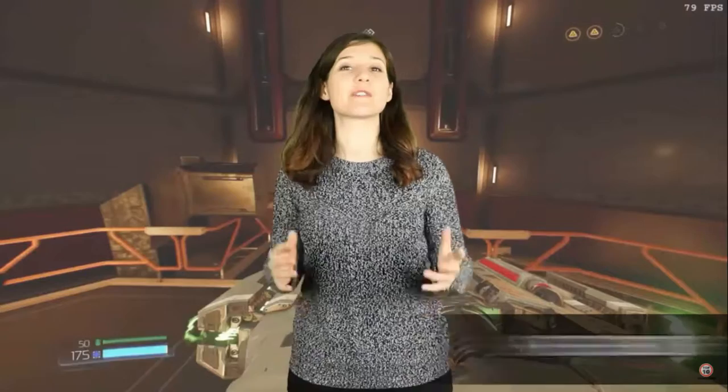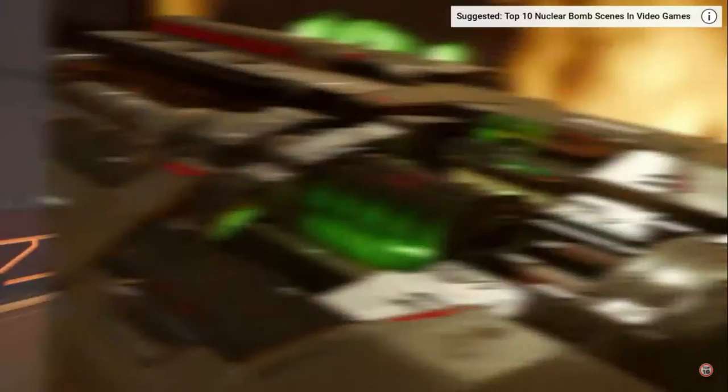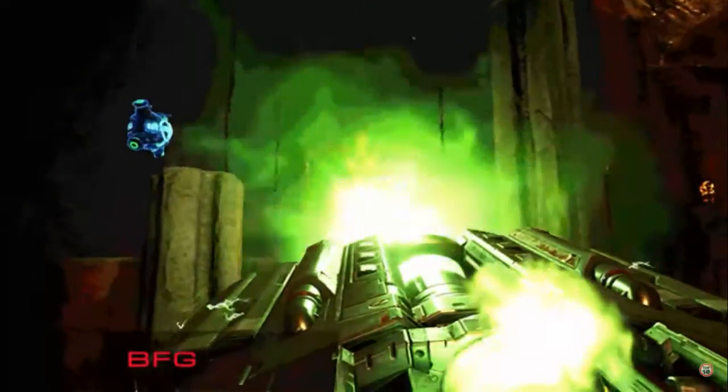From versatile technological advancements to a gun that is pure indulgence, in at number 3 we have the BFG 9000 from the Doom series. The BFG is a big plasma gun that is considered to be the most powerful weapon in the series, shooting massive balls of green plasma when fired at your foes, vaporizing them upon impact if they aren't bosses.